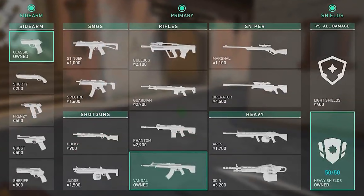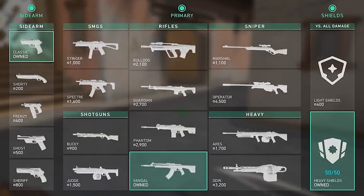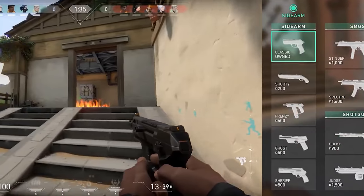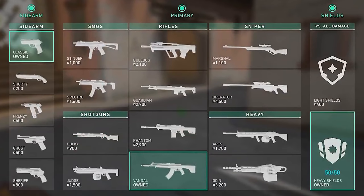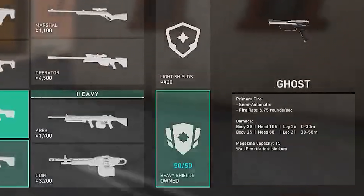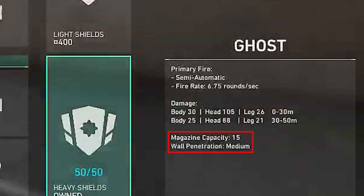What you can buy with cash is broken into three sections: sidearms, primary weapons, and shields. There are five sidearms — the Classic (always available by default, like a Glock from CS), the Shorty (a short-range double barrel shotgun), the Frenzy (a machine pistol), the Ghost (an improved semi-auto pistol), and the Sheriff (a magnum). Monetary values increase down the list, indicating power levels. In the weapon preview you'll find damage numbers for head, body, and leg hit zones, damage fall-off stats, and importantly, the wall penetration value, which varies from weapon to weapon.